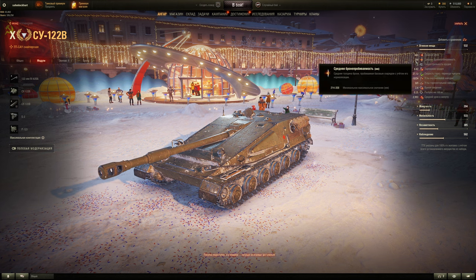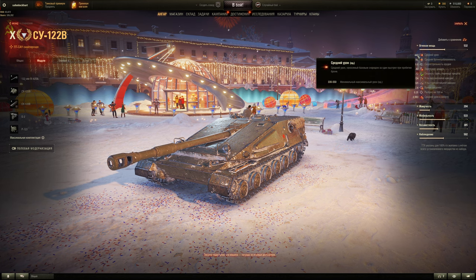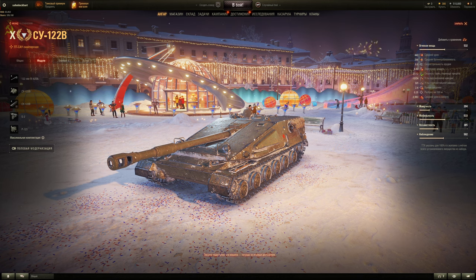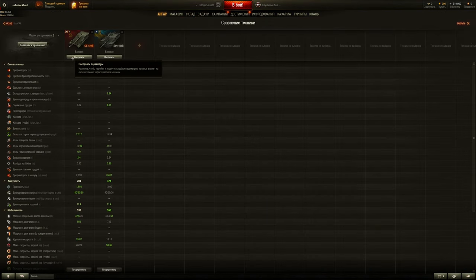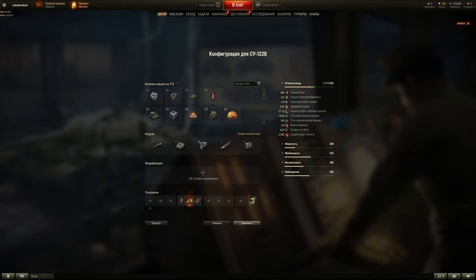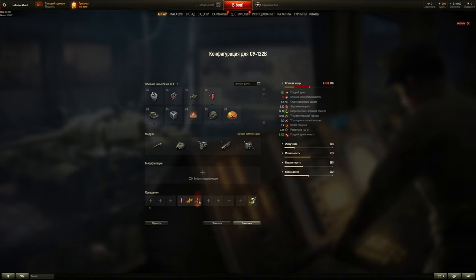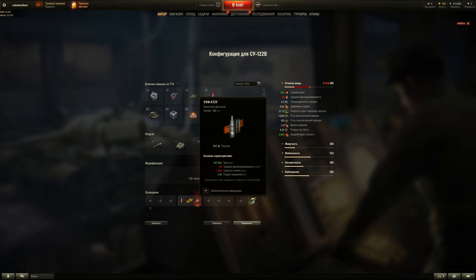Penetration is 20 less than the APCR round of the 105, but you have 50 more alpha — that's about 10% more alpha. The gun seems okay. Shell velocity is a lot slower than APCR, but 1240 meters per second is alright for an AP round, and you get better normalization too. The gold shell is HEAT with 1040 m/s velocity and 340mm of penetration. High explosive is high explosive.